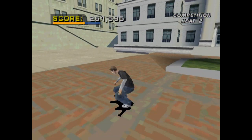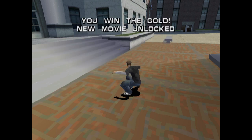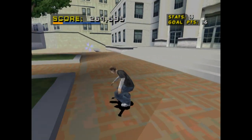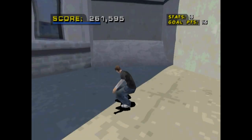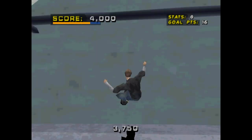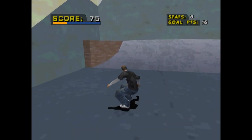There are still some things from the previous games that they keep in here, whereas the Gen 6 version doesn't have them — like a hidden tape or collecting a hidden deck. There aren't hidden decks in the Gen 6 version; you buy all the decks with cash rather than finding them as collectibles. But in each level here, there's a hidden tape, a hidden deck, and some stat points to find.